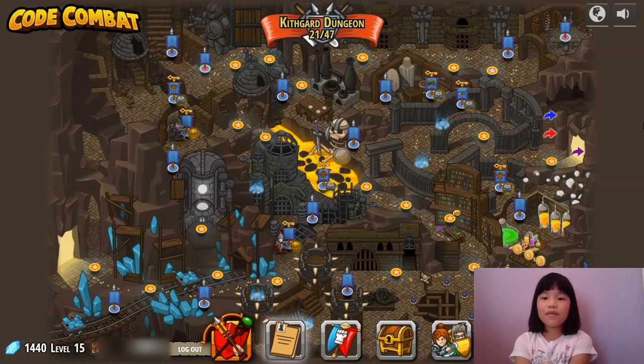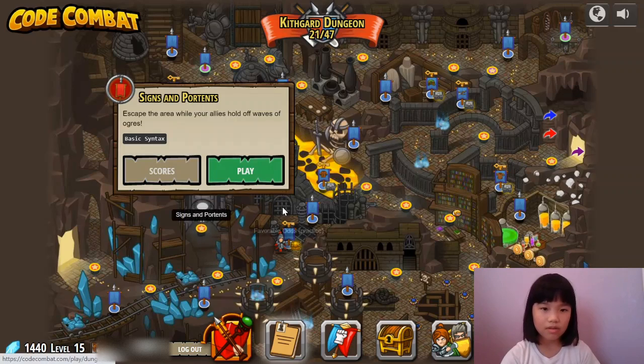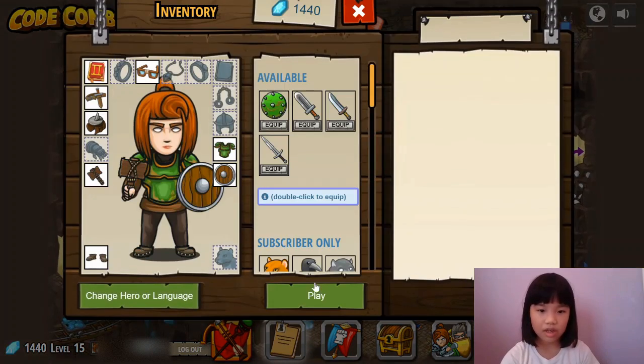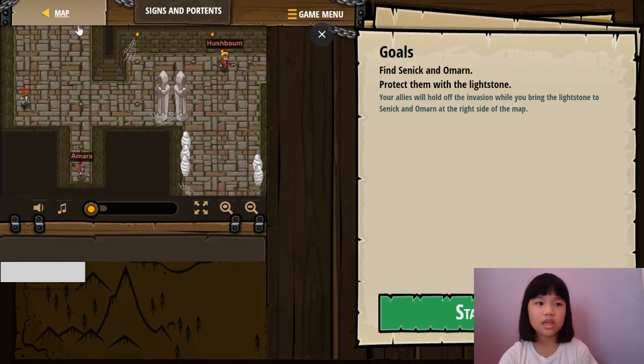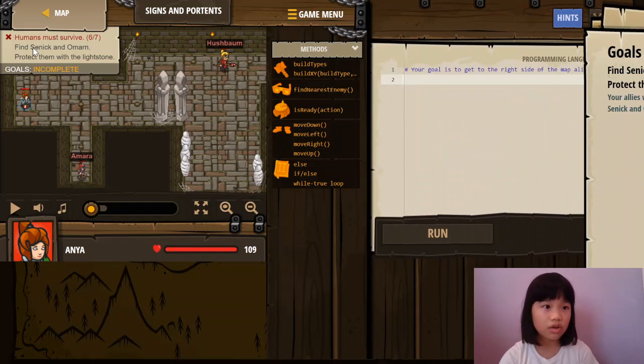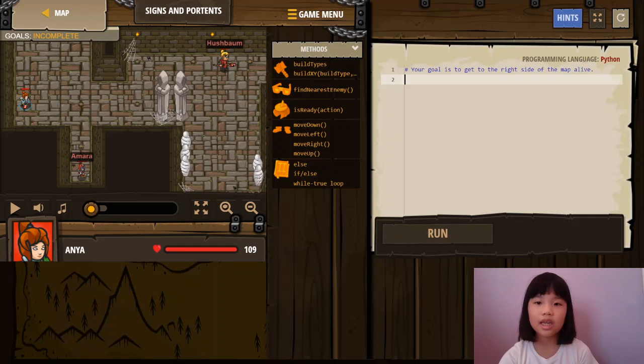Welcome to Coding with Kids! My name is Kalia. We're in Code Combat, and today we're in the first dungeon. So we're going to go to this one, press play, then press play again. These are the goals to complete the thing. Your player has to survive, and today we're writing the code in Python.